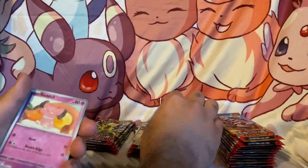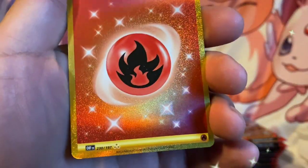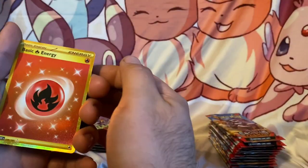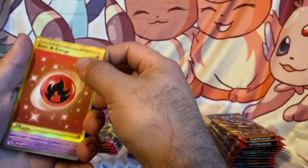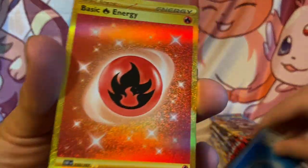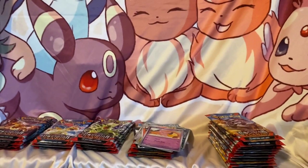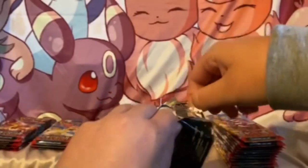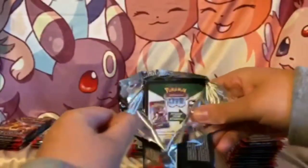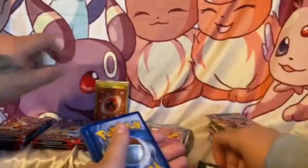Armory, First Snuggle — I already have this though, I pulled it, but we will take it. And I have that already but we will take that. Another gold — gold basic energy, we love gold! Good stuff. A little Tyranitar. I'm just gonna set this gold card up in the back so we can see what kind of good pulls we've gotten so far.